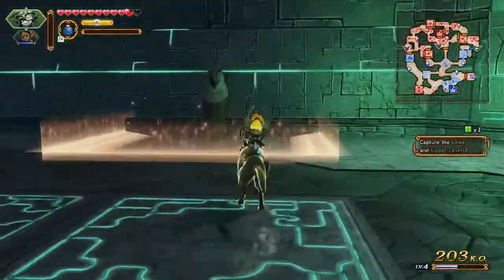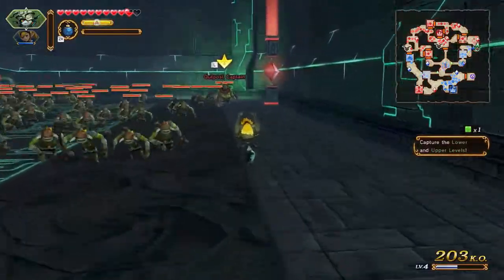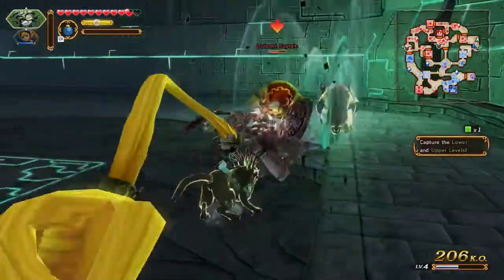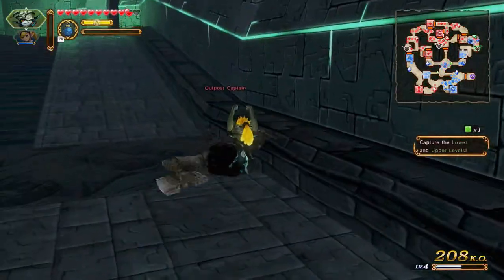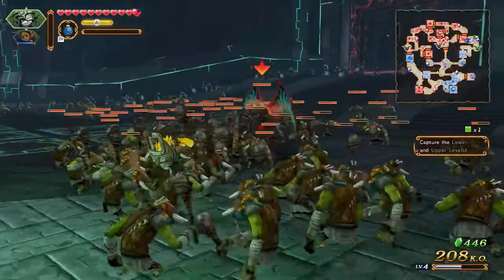Now we have to go get that way and activate this thing. Outpost captain - let's capture this keep here. I gotta capture both of these keeps. Take care of this outpost captain first - he's down. And then we got another one of these arrow foes.